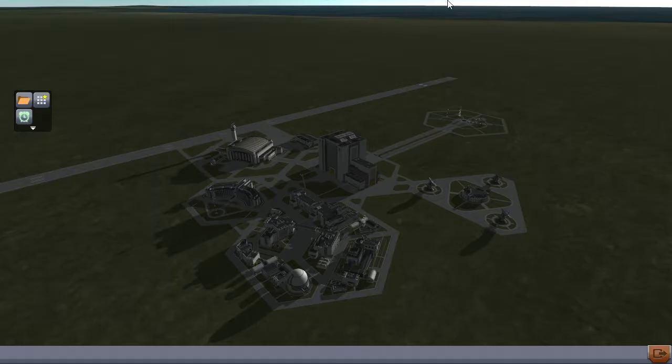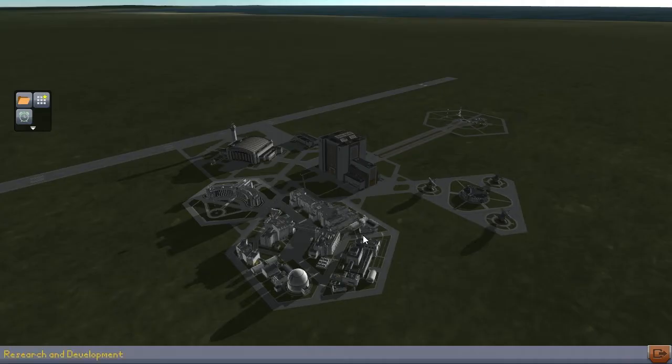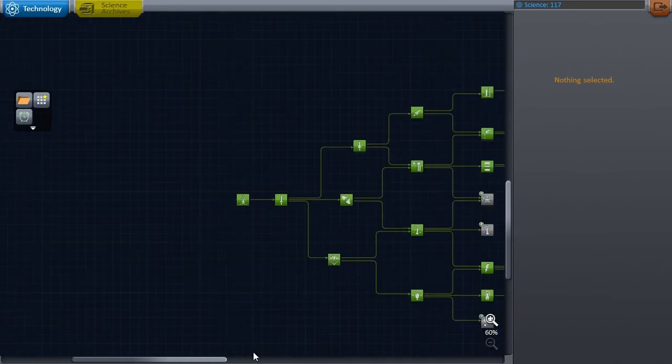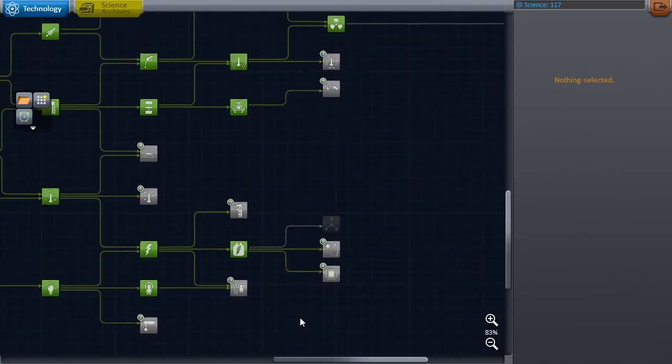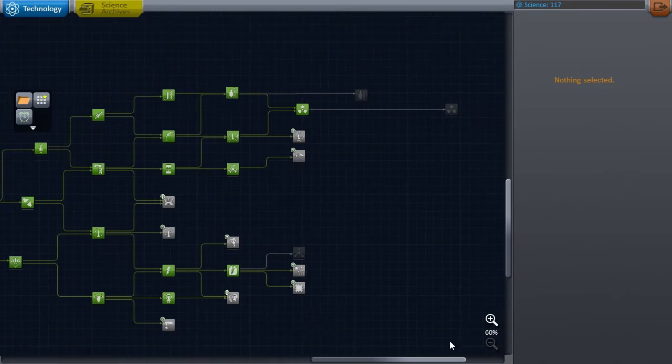Before we move to the launch pad, let me tell you what the point of today's — and indeed possibly future episodes — are. We have a launch window coming up to Juna in about a year, and three other launch windows to different planets in 100 days. We have launch windows coming up and we need science. Science can be had through lunar excursion missions and through a science lab. The science lab I have currently in orbit is the stock laboratory — that does not have the wonderful science-generating functions of the KSP Interstellar lab.